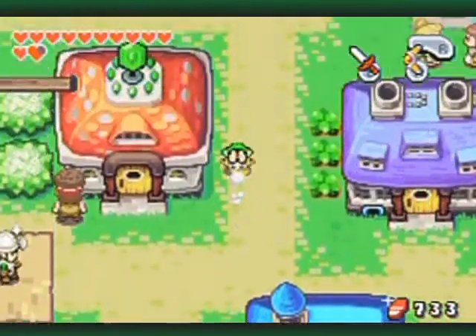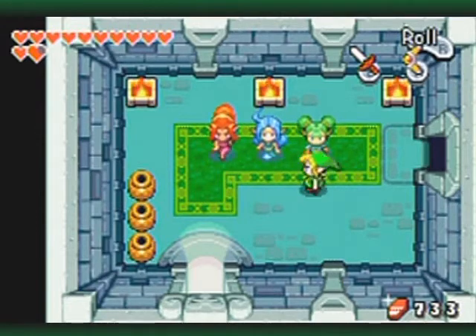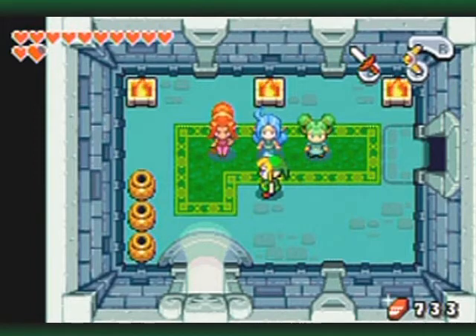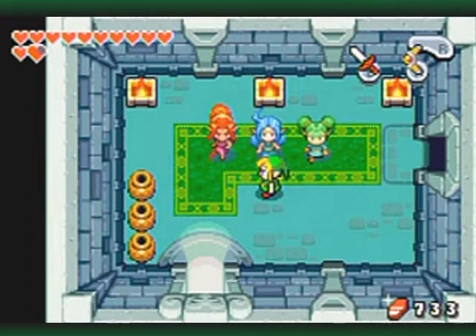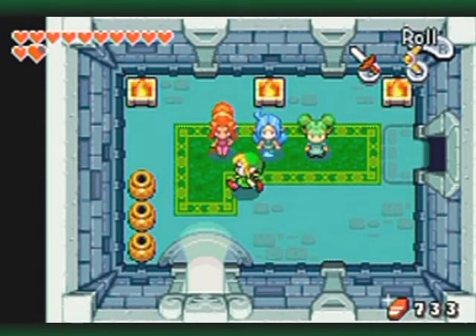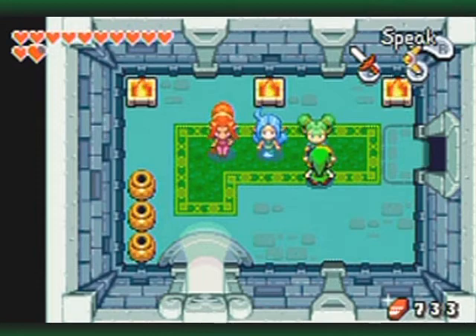Back at the hotel with the three girls who were looking for a place to live — now you have a choice. Depending on which girl you choose to rent out the house, you'll get different kinds of charms. Din gives you a red charm which increases attack power. Ferrule gives you a green charm which increases both attack and defense, so you definitely want her in the house.